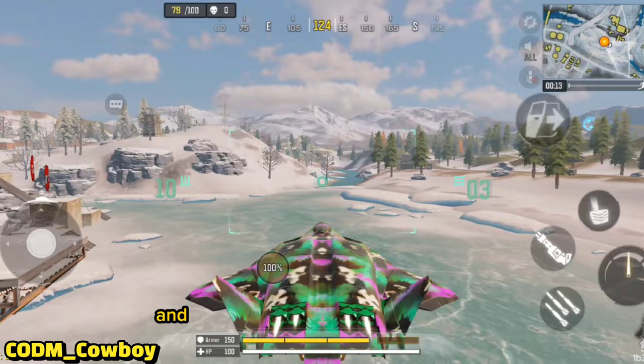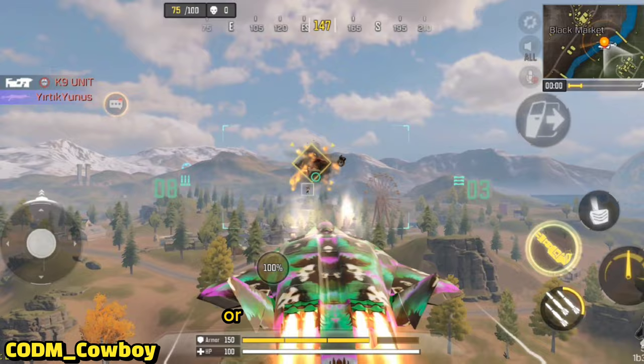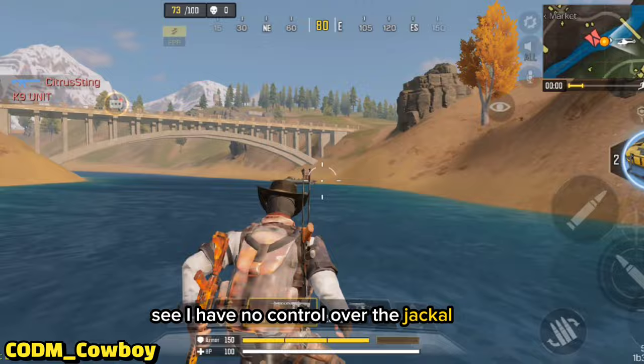We've got a helicopter right here. I'm going to try to ram it so I can show you guys what happens. If you ram a helicopter or another jackal midair, it makes you stall — I have no control over the jackal and now I'm falling. I touched water and it immediately kicked me out of the jackal. So try not to run into vehicles midair.